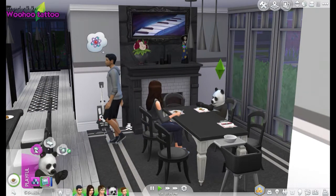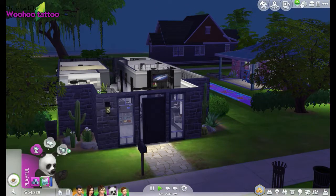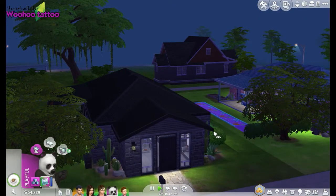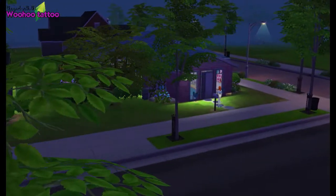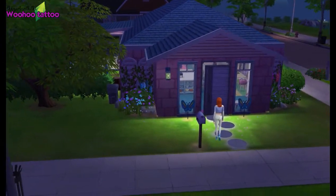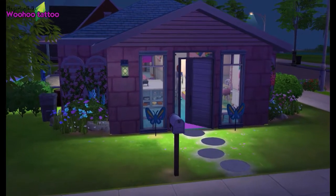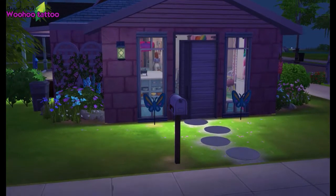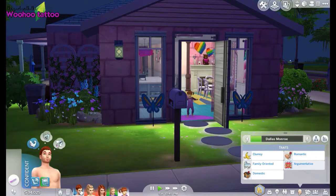Now I'm going to swap over to this house and we'll see the difference between the two households. Here we are at the Monroe house. We've got Michaela heading in — probably after sneaking out after curfew. The difference between these two houses is that the parenting values are completely different. Let's go in and meet the family.